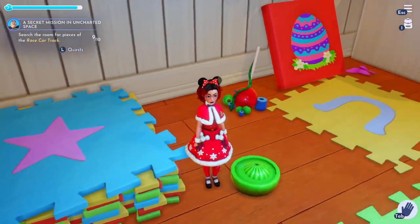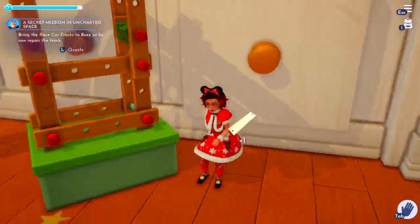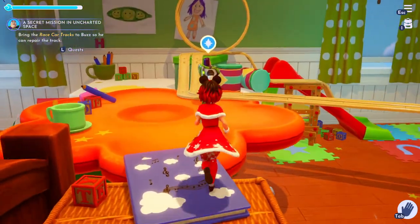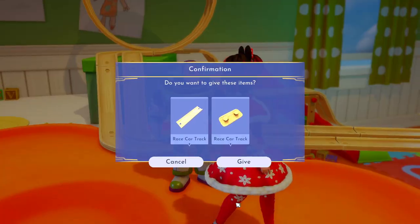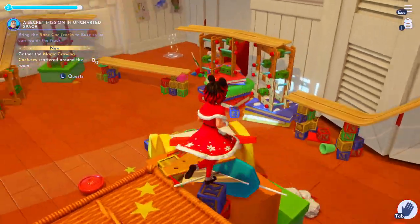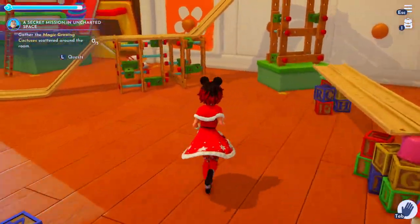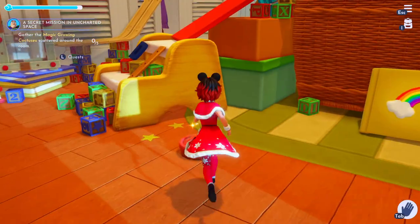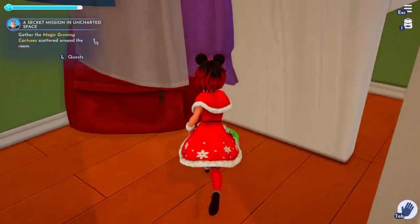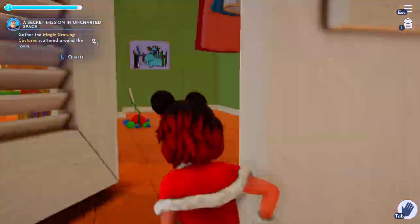Once you finally collect them all, go ahead and head back up that pile of toys and go see Buzz again. He's going to tell us that basically the racetrack isn't tall enough and we need to make it taller with these growing plants. This quest is pretty much just getting stuff off the floor over and over. It's that little sparkling red thing — they come in different colors. You're just going to find them scattered all over the room, but I'll show all of the locations just in case you're struggling to find one.